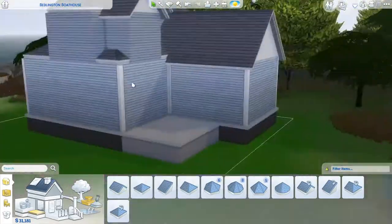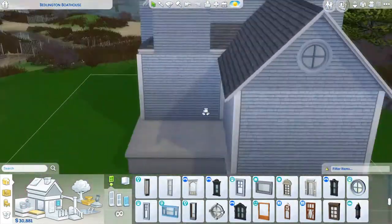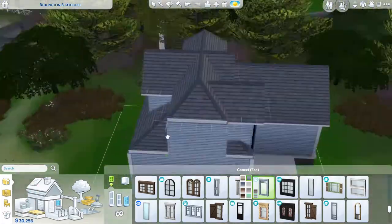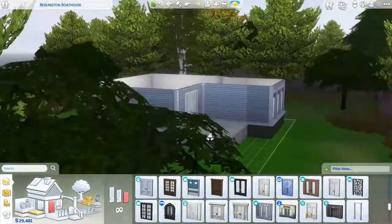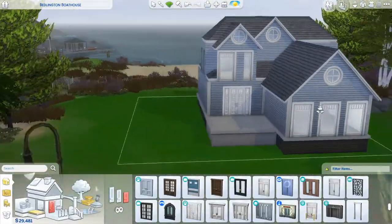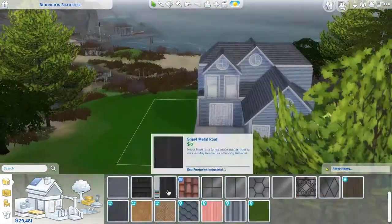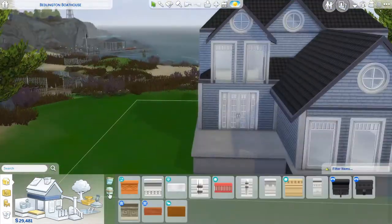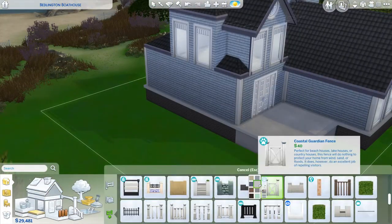I apologise for how often I play with the windows. It looks really good by the end of it, but I couldn't get them where I wanted — I was never happy with it. Also I apologise now: there is no wardrobe. Le gasp. But there is a woohoo bush. You're welcome, we got that much in.